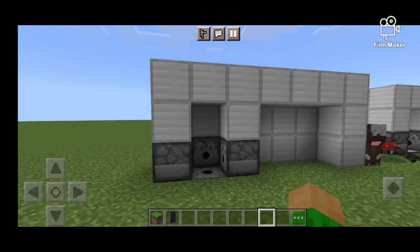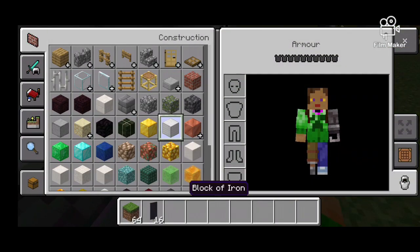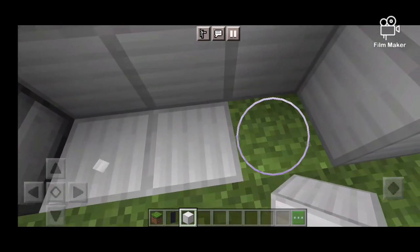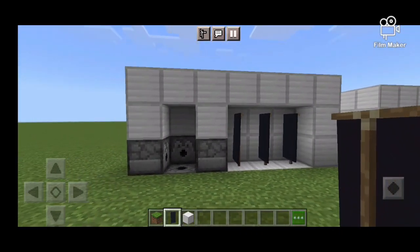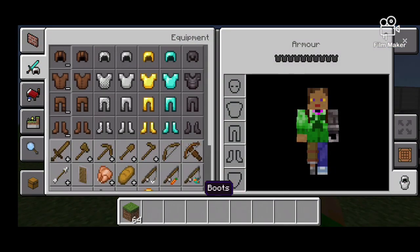This next part is for design. Whatever you've used for your armor — for example, if I did netherite, I would do some black banners. Also, I forgot to mention: you're going to want to replace the floor for this bit because it just makes it look better. So I'd place these — that's kind of a wardrobe design — then I'd get my netherite armor.